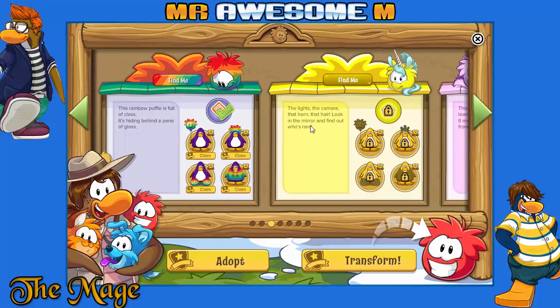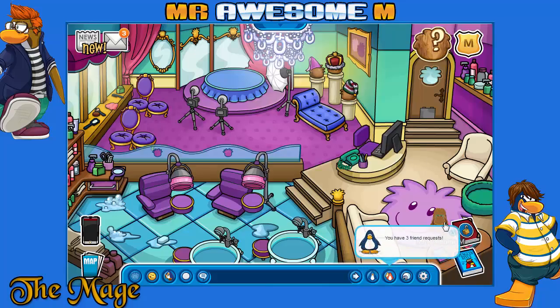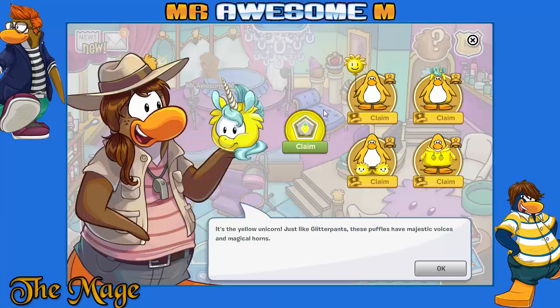There's the unicorn Puffle — lights, camera, the horn. Look in the mirror and find out who's rare. I already have a unicorn Puffle. Let's look — it's a tiny alien Puffle. In the mirror — oh, there it is! You found the yellow unicorn Puffle. Just like glitter pants, these Puffles have majestic voices and magical horns.